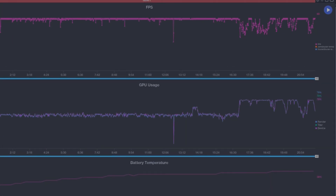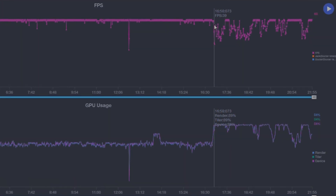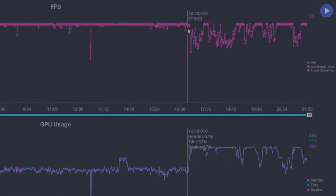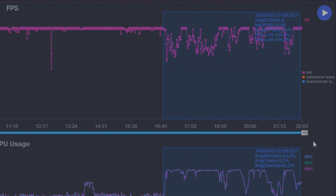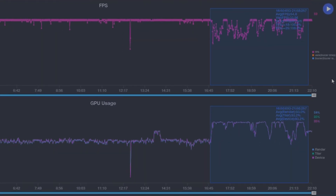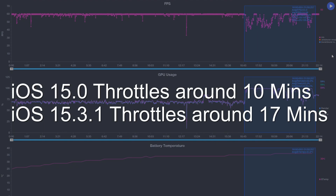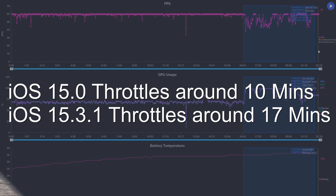As you can see when looking at my data chart, the iPhone starts to throttle around 17 minutes at 25 Celsius ambient temperature. If I measure just the throttle FPS performance starting at 17 minutes to 22 minutes, FPS still averages at 54 frames per second, which is impressive. Typically, prior to this iOS 15.3 or 15.4 update, the throttle usually happens after 10 minutes of gameplay at max settings.